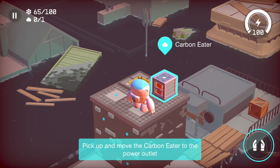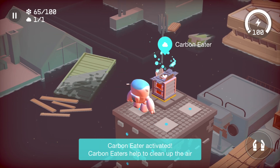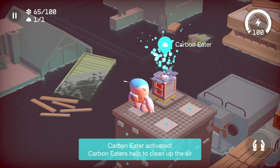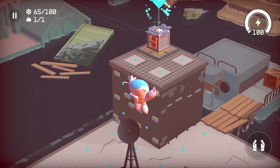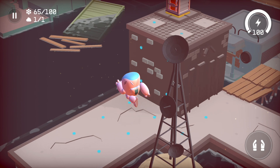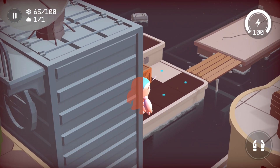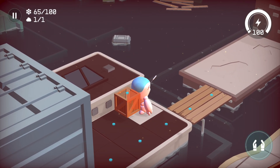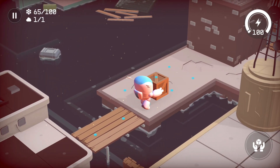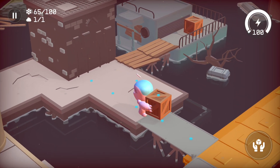Pick up and move the Carbon Eater to the power outlet. Carbon Eater activated — Carbon Eaters help to clean up the air. Interesting. Anything else back here? We do have a box — and that seems to be all. I don't know if I need this box or not, but let's just take it with us and see if we need it anywhere. We definitely need to place the box right here, and actually I think I need another one. Let's just grab this one here.